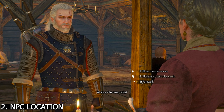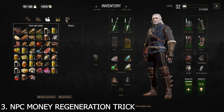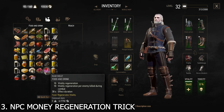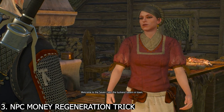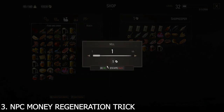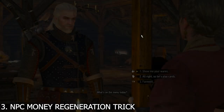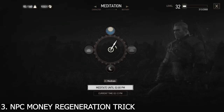In step 3 you need this item — raw meat. It's very easy to get: just kill a rabbit or any animal in The Witcher. At the Seven Cats Inn, first make the NPC have zero money by selling raw meat, which is priced at 1 coin. Sell it until the NPC has zero money, then meditate for one day.